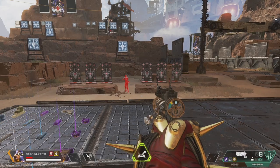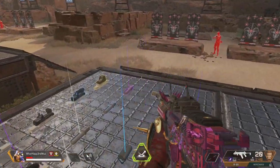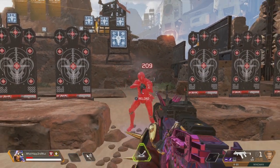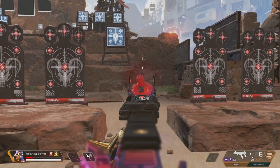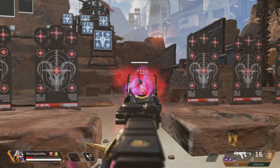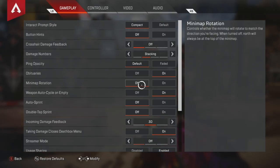The next one is damage number stacking. Stacking is honestly the best one. If you look at this dummy, I light him up — boom, 209. If I switch it to floating, the numbers float in the air and I have to do all that counting. So I don't know how much health the enemy has left. I suggest leaving it on stacking. Let it do all the math for you — you can say he's at 154, he's weak, boom, he's dead. Simple as that.